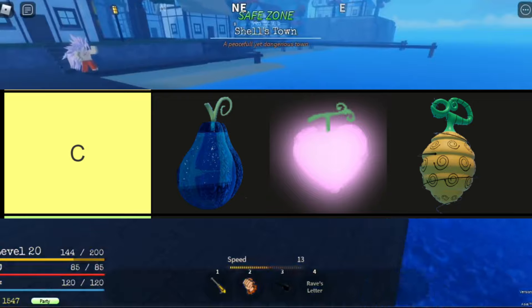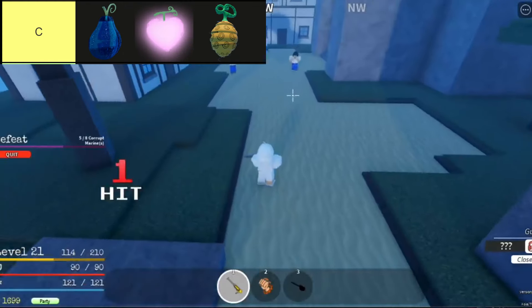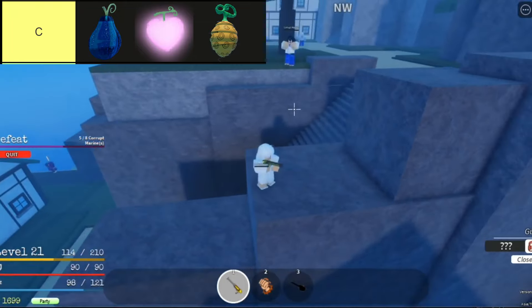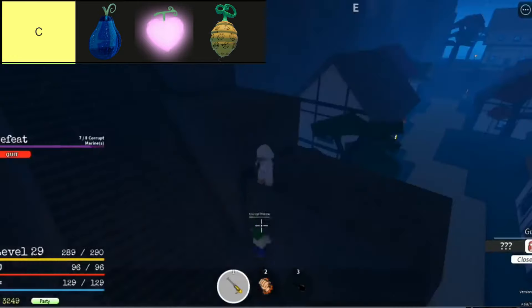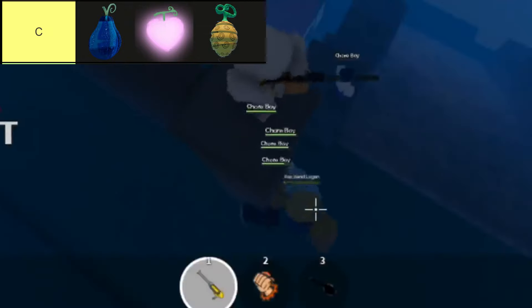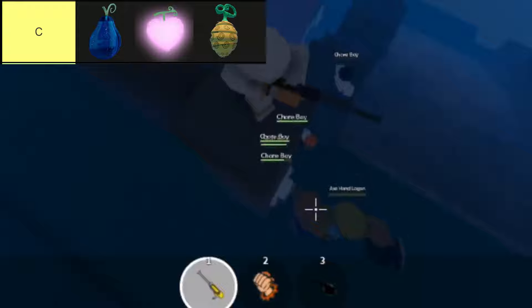The fruits in this tier are, in order from top left to bottom right: Barrier, Love, and Spin. The Barrier Fruit, known for its unique defensive capabilities in Grand Peace Online, allows players to summon unbreakable barriers to protect themselves and their allies during intense battles or dungeon runs. While its reflective properties make it invaluable against projectiles, its limited offensive moves and susceptibility to stamina drain present challenges in combat scenarios, despite its utility as a support fruit.